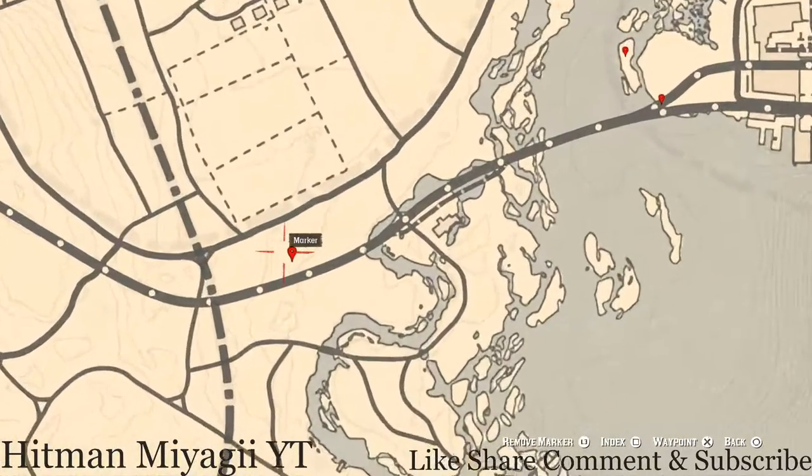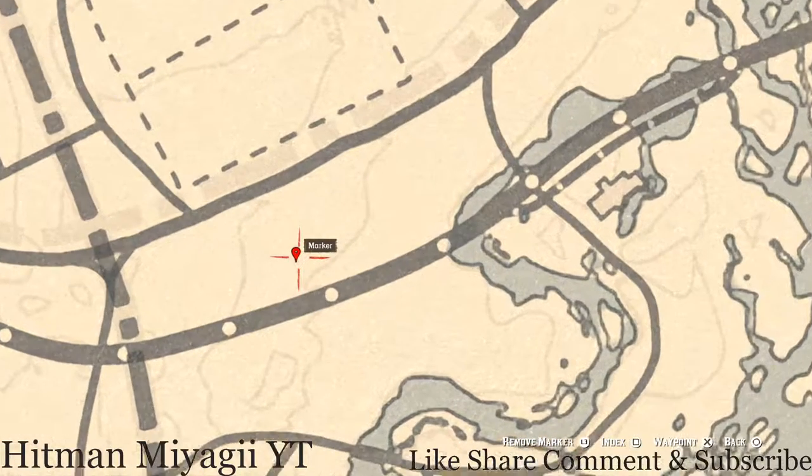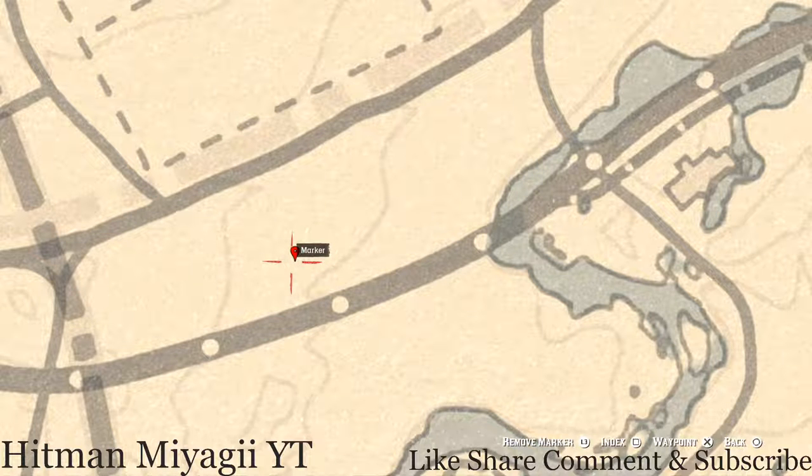The next marker is an arrowhead — it's randomized, I cannot tell you what it is. Come over to this location near what feels like the biggest or thickest tree. Come over here with your metal detector and that's what you will hit on, a random arrowhead.